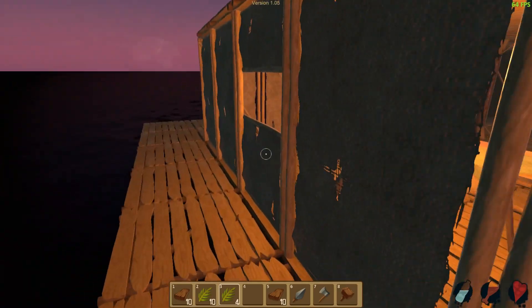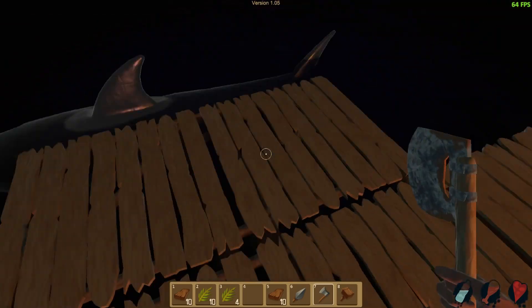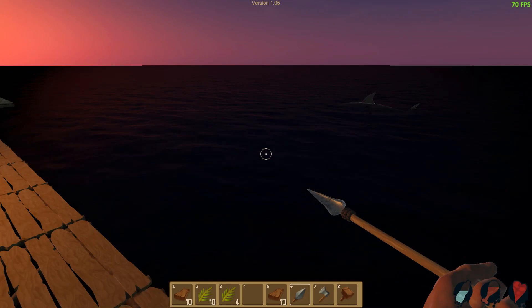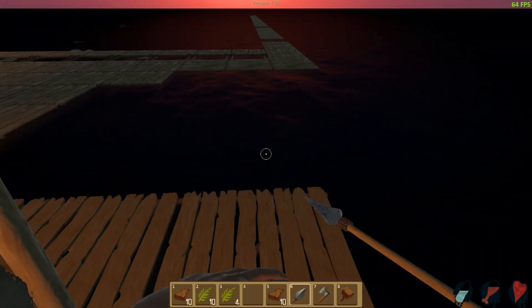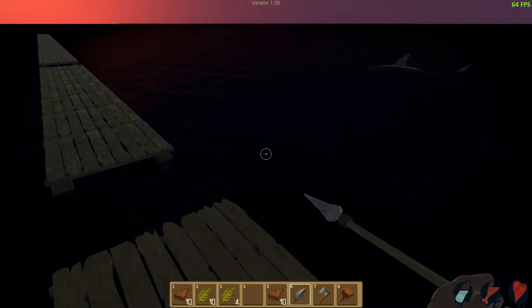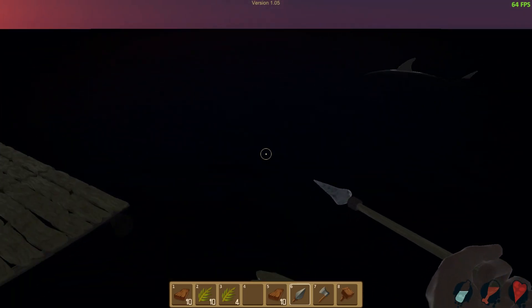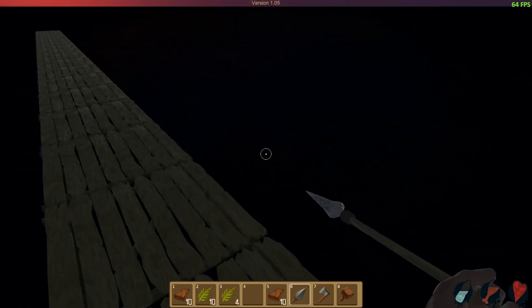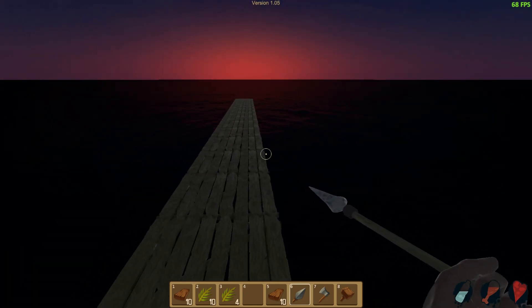I don't see the shark anywhere, which is kind of worrying. Oh, speak of the devil - that's the wrong weapon! He seems to be going for something. I think he's actually going for this item I want to catch. I want to eat him! Where are you going, my friend?